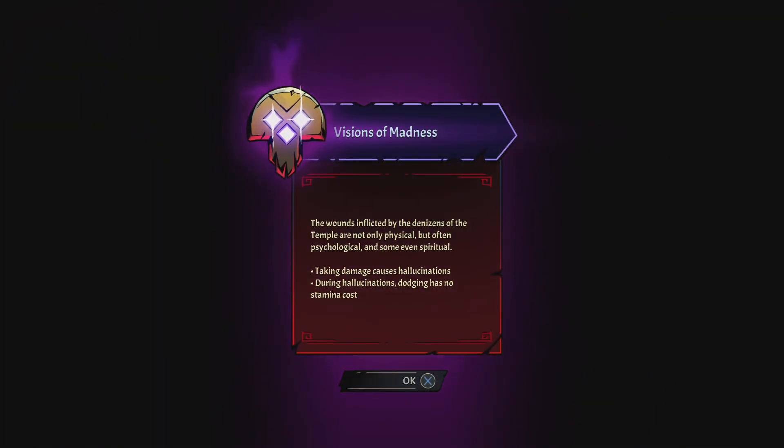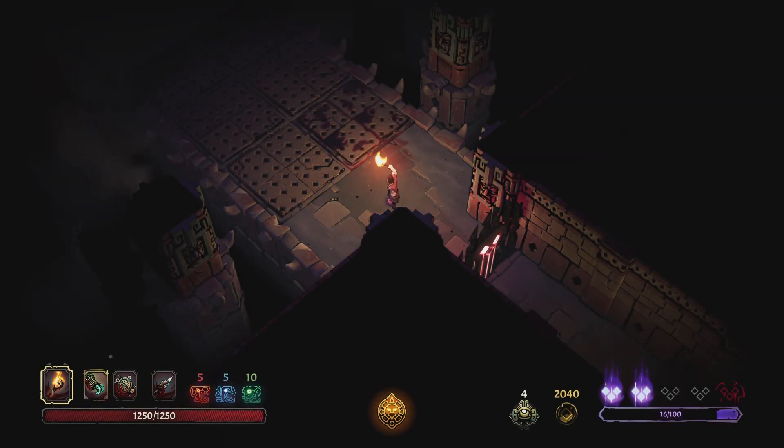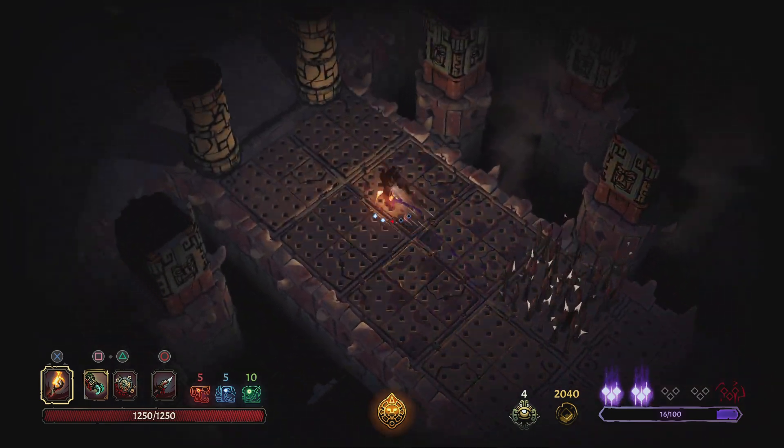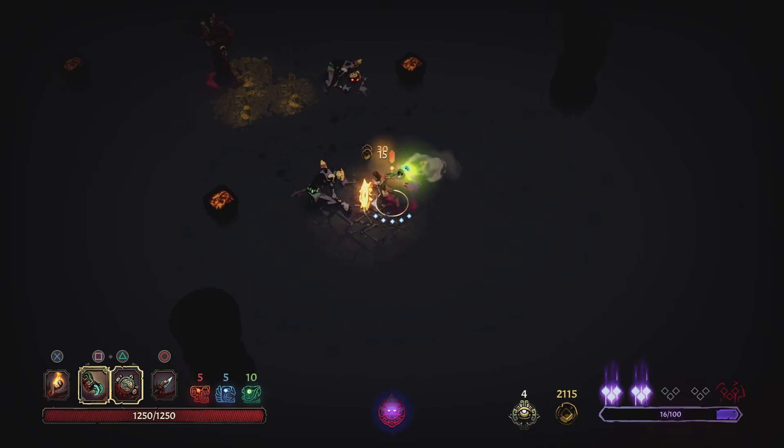Visions of madness: the wounds inflicted by the denizens of the temple are not only physical but also psychological and even spiritual. Taking damage causes hallucinations — during hallucinations, dodging has no stamina cost. That could be used to your advantage. The question is how to fully maximize that.